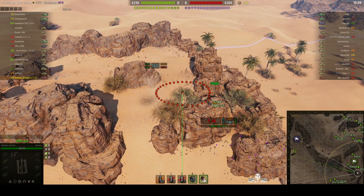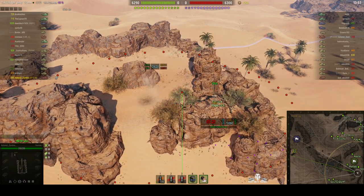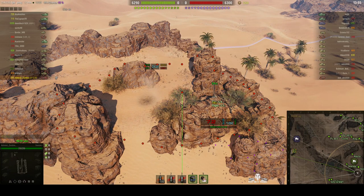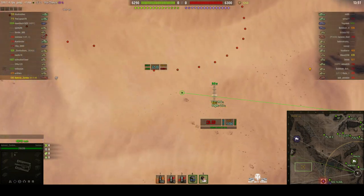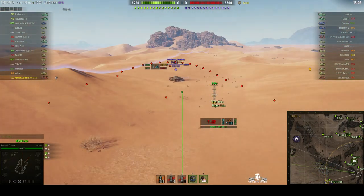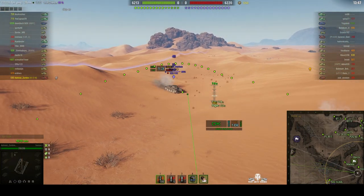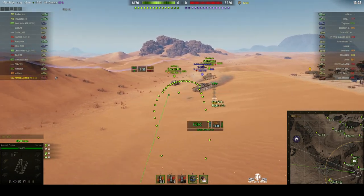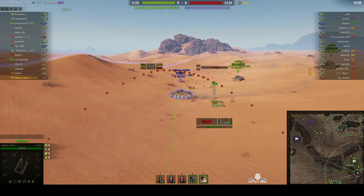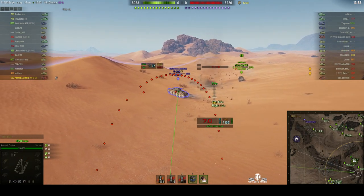He started the game by aiming at the lookout nest right up on top of the hill overlooking the enemy cap area. There's normally somebody up there looking down the valley towards our guys, but because this is tier 3 there are a lot of fast-moving tanks, and that T116 has sneaked up pretty quickly and he's having to lead the target with his shot.